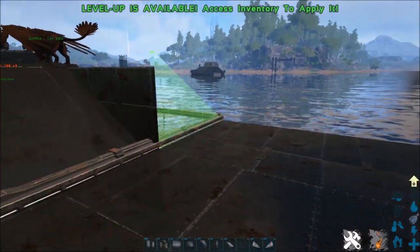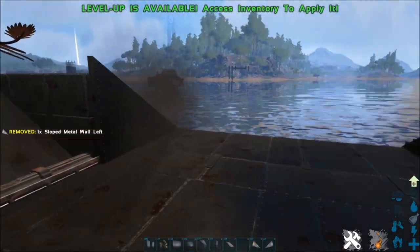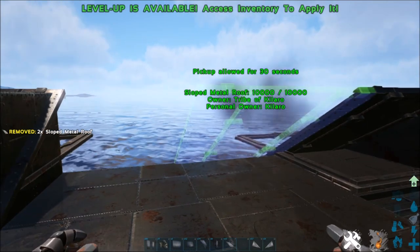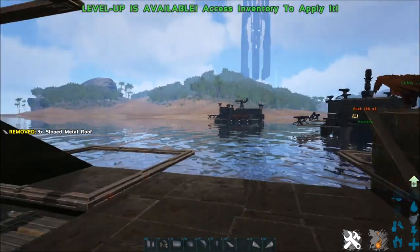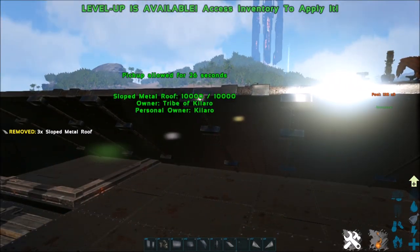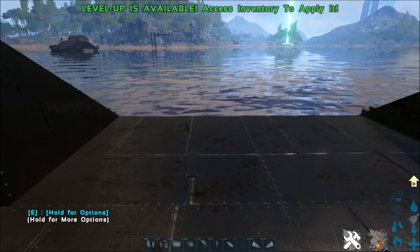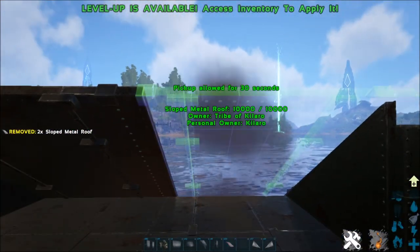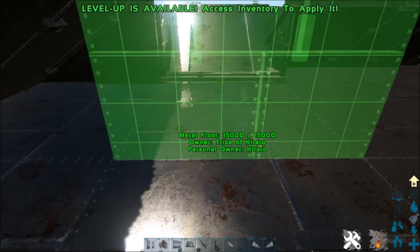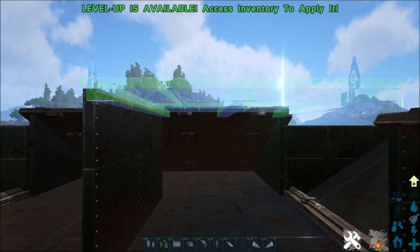At the very front of the boat we're going to do slope metal wall left on the right side, and then slope metal wall right on the left side. Then we can also do slope metal roofs going across, and do the same on the other side — though we might have to demo and redo them to put something underneath. Then at the front, two more slope metal roofs like this, and then our wall in the middle. Then a ceiling from both sides of that wall.